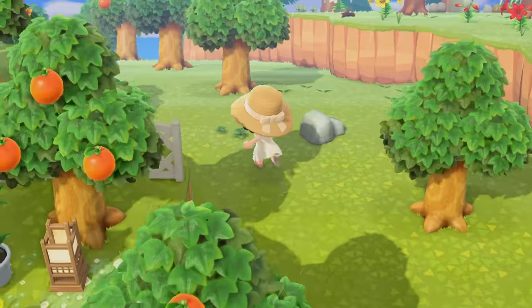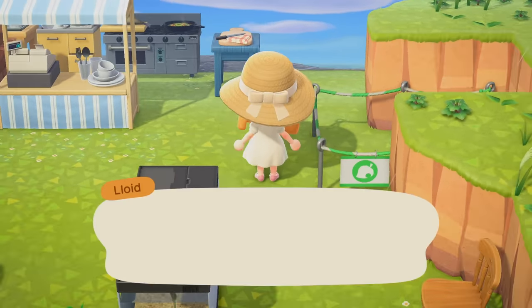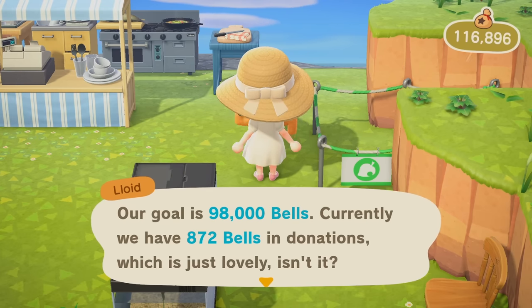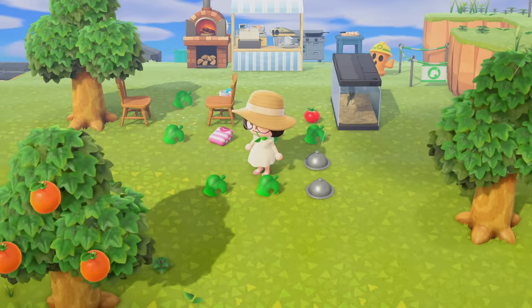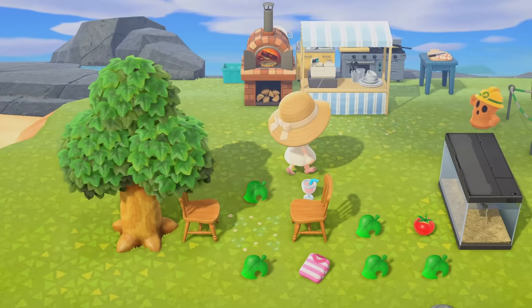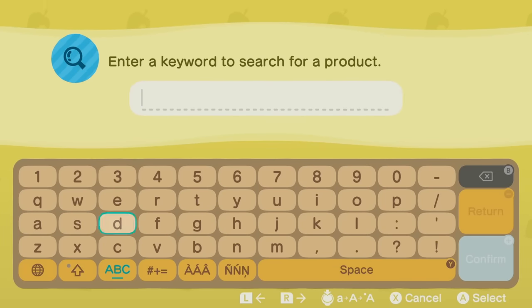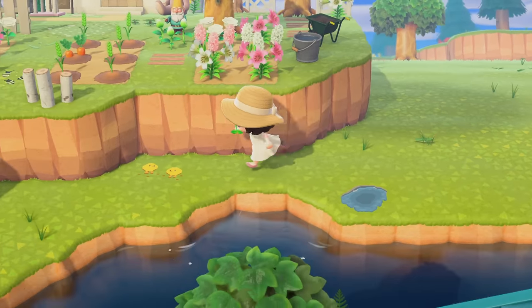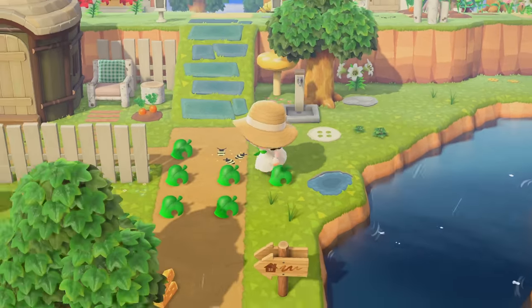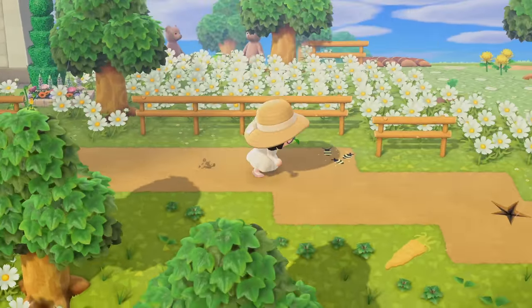We're gonna dive right back into working on the restaurant that I was working on yesterday. We did make some decent progress; also our incline is not built yet. Right now we have 872 bells in donations. The issue I started running into was that I just didn't have any more tables and chairs, so we need to remedy that very quickly. Let's see what we got going on the Nook Shopping app. We don't really have that many options — I think our best option is gonna be an iron garden table, but I'll probably have to craft some and order more chairs because I forgot to do that last night.